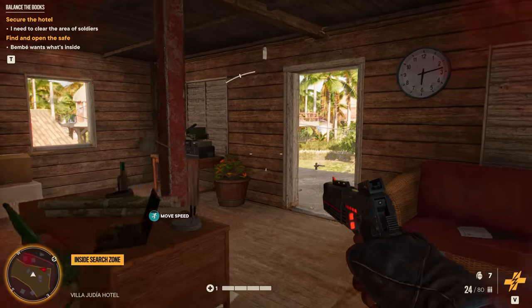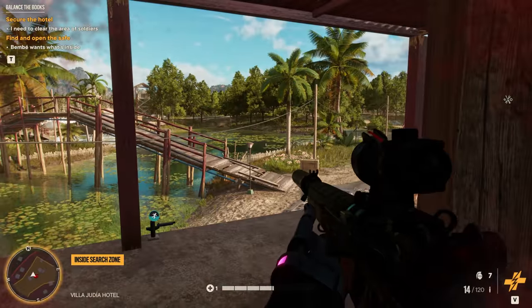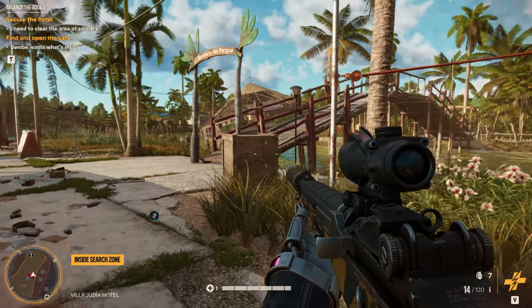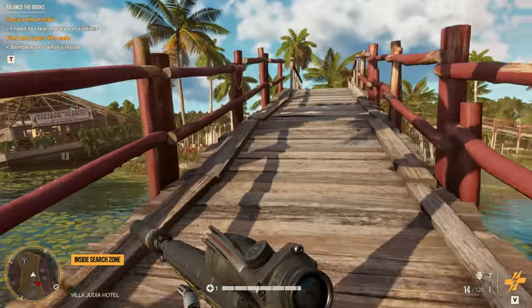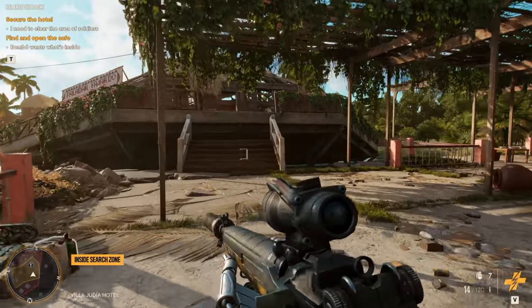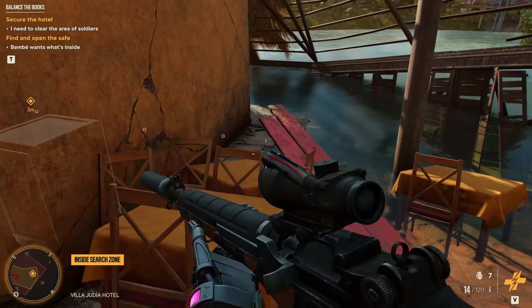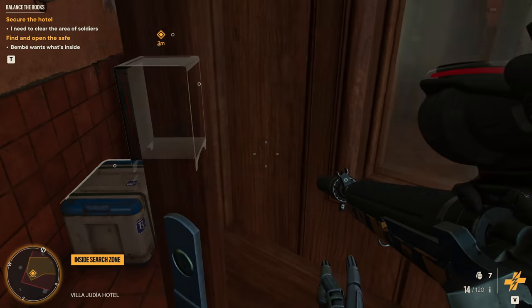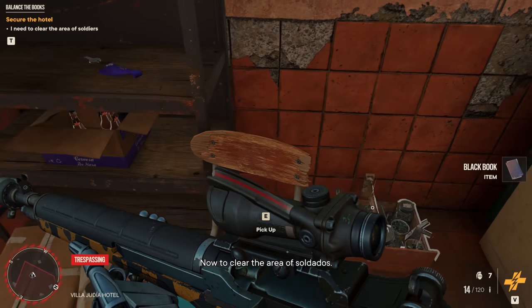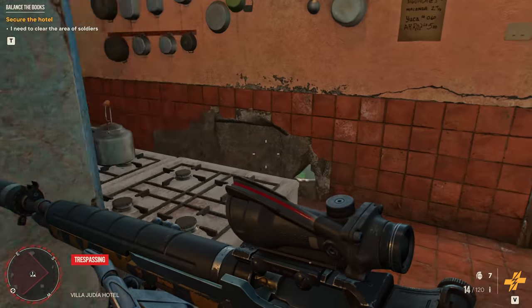That scared me — made me jump. Got it. Could be anywhere — oh, maybe in that wonky building over there. That might be it. Yes — I've found it! All this for a book. Now I need to clear the area. Why do I need to clear the soldiers? I've got what I needed. A giant crocodile escaped from Anton Castillo's crocodile reserve down the road — sounds crazy but it glows. What? Why would it glow? What's Anton been up to?